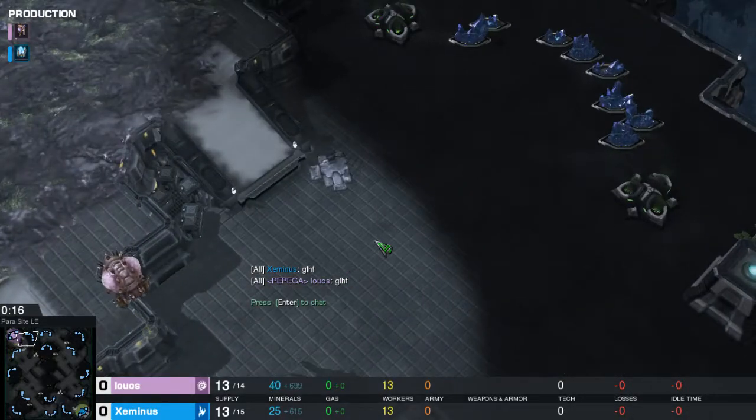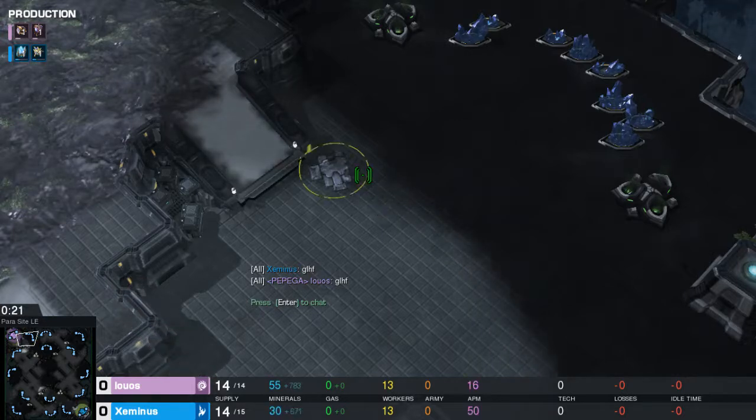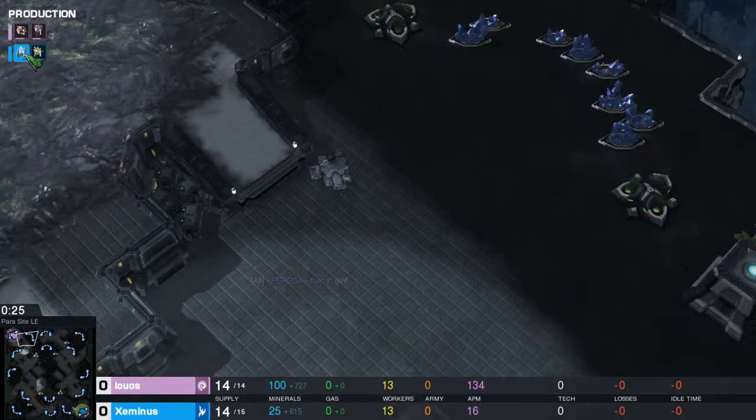So, if I'm a Zerg on this map, to be honest, I go hatch into pool and gas, and I get across the map with roughly a million lings, just to be obnoxious.